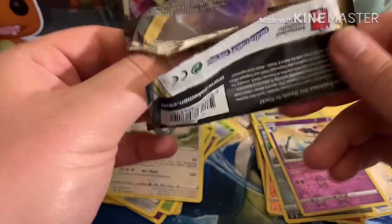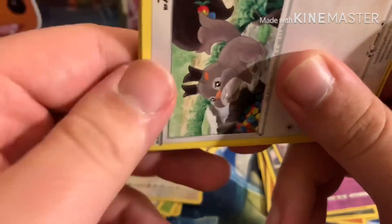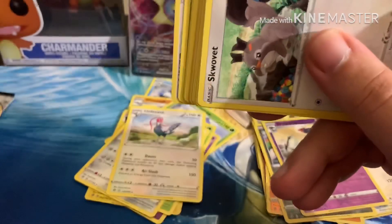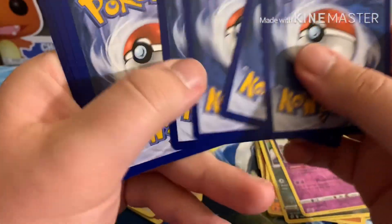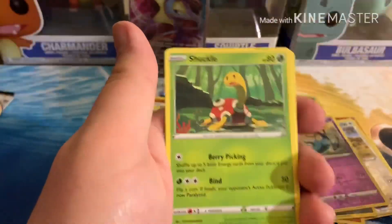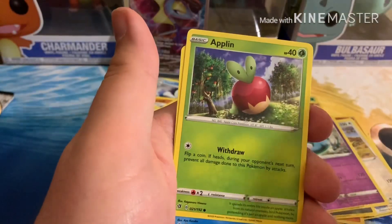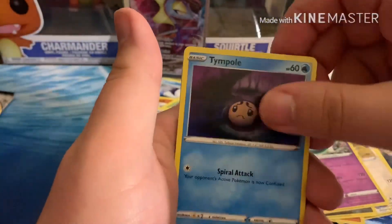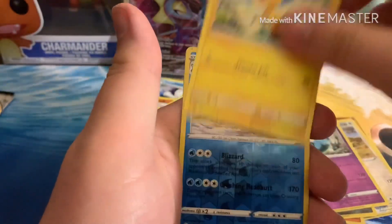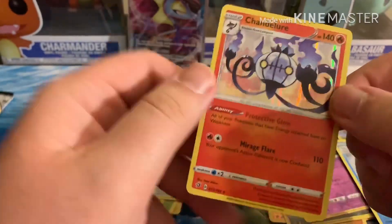We have two more packs left. Hopefully we can get some kind of other good pull. I would love to get a Full Art — Boss's Orders. I have one; I'd love to get another one. I do need the secret rare. Shuckle, Applin, Trevenant. And we have a hollow rare Chandelure.